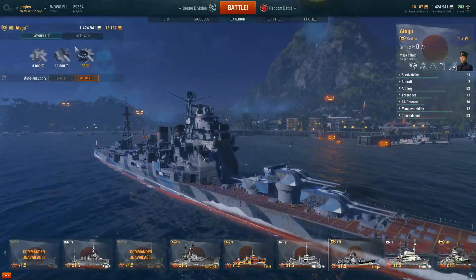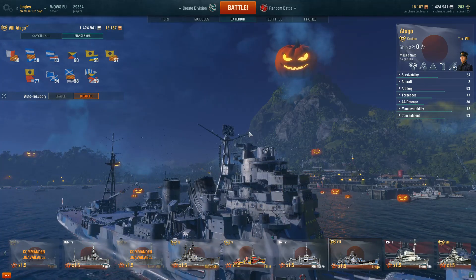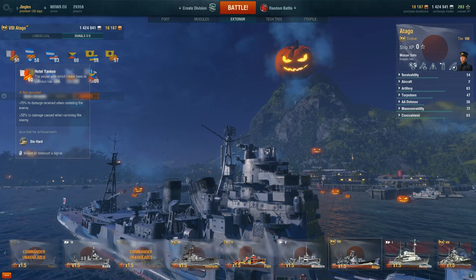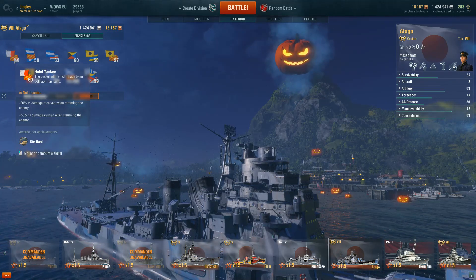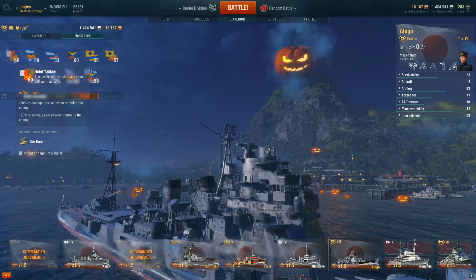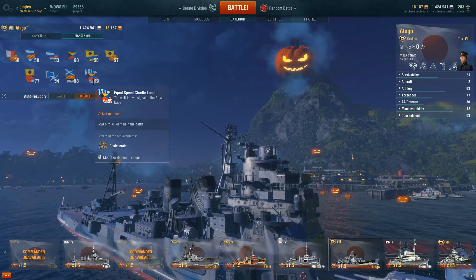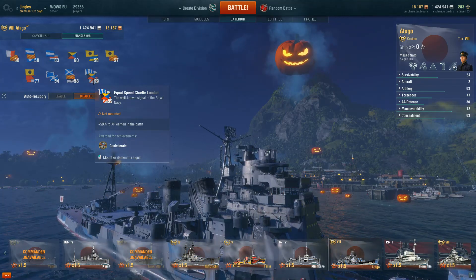First, let's look at how World of Warships handles this, because this is basically where the inspiration comes from — the signal flags you can get in World of Warships. Here is my Atago, a premium tier 8 cruiser, and here are the various signal flags I can fly. The Hotel Yankee flag gives minus 20% damage received when ramming and plus 50% damage caused when ramming. You can buy these flags in the premium shop, or earn them through achievements — for example, Hotel Yankee is earned from the Die Hard achievement. Equal Speed Charlie London gives 50% bonus experience, earned from the Confederate award. So you don't have to spend any money; you can earn them by being a good player.